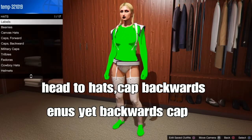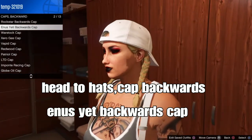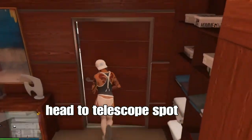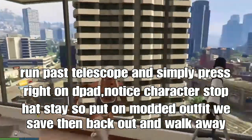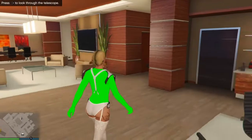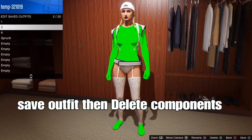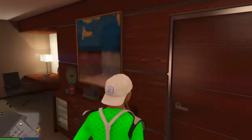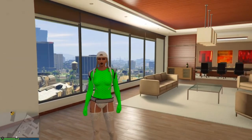Stay at the clothing store — we're going to merge a hat onto your outfit. Go to the hat section, go down to caps backwards, and select the Indus Yeti's backward cap. You'll notice the outfit messes up — that's okay, we already saved our outfit earlier. From here, go to the telescope spot and do the telescope glitch to transfer the hat onto the saved outfit. Run past the telescope, save your preset, and back out. You'll notice your character stops and the hat stays. Put on that modded outfit we saved, back out, and walk away. Your hat is merged — we got it! Save your outfit once again in any open style slot. This modded outfit with the Sprunk top looks super cool. Subscribe for more female outfits — like always, it's your boy IC Mods, I'm out, peace.